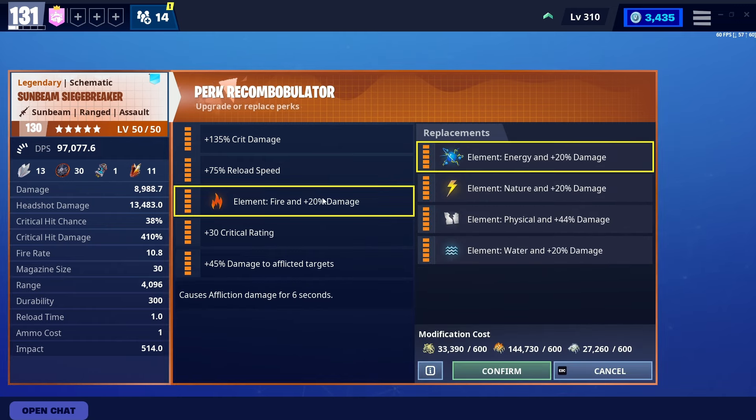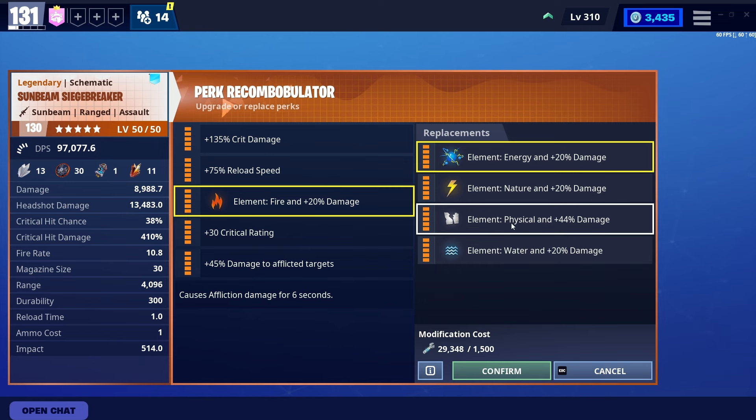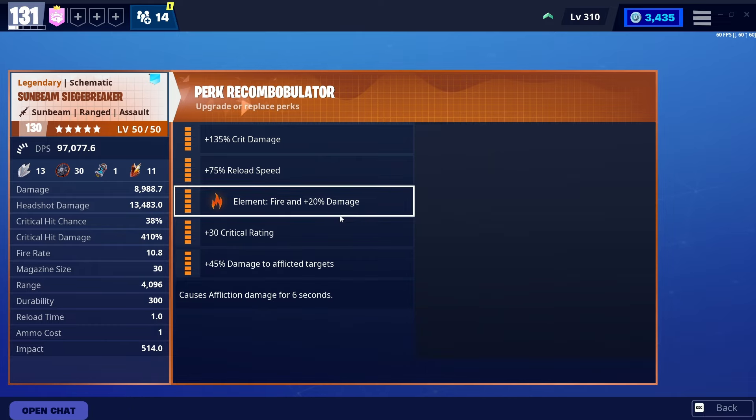As for the element, I'm going into a nature zone, so that's why it's on fire right now. If you only have one schematic or want to use it in pretty much any zone, you can use energy. If you're going to water, use nature. If you're going to fire, use water. Physical if you're doing MSK with the Siege Breaker, I guess — though I wouldn't recommend that.